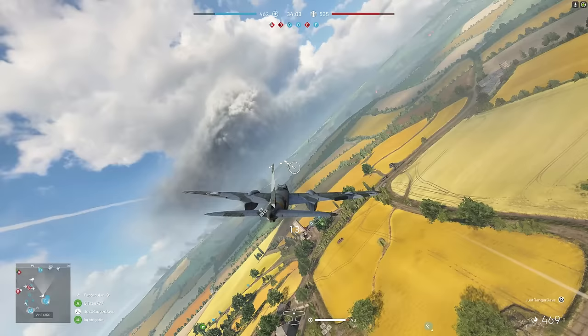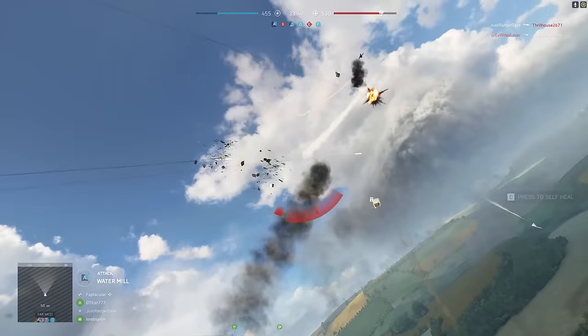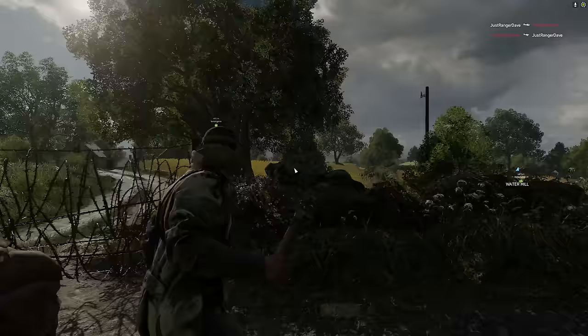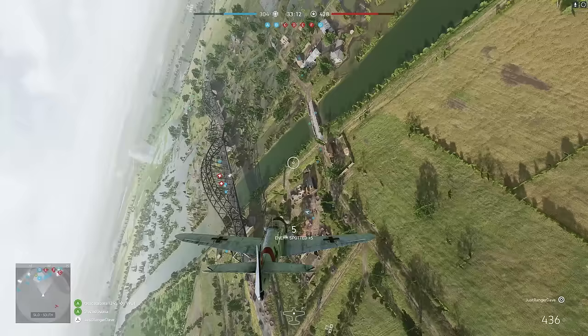I see a Stuka with the cannons — so it's starting. Let's see if I can take him out quick. There we go. Was there a second? There is. That's basically your arch nemesis in the Mosquito — the Stuka with cannons. Let's take a second and talk about a couple of the Mosquito's main weaknesses.